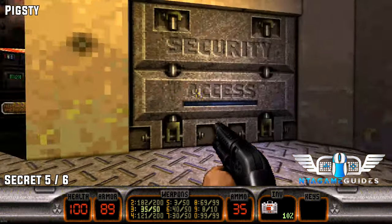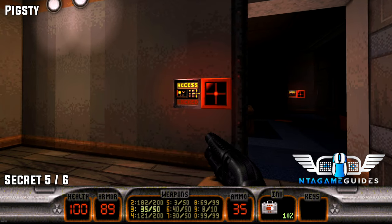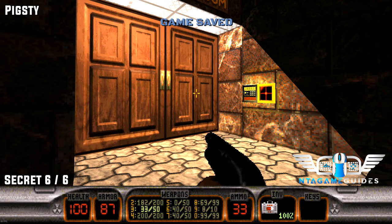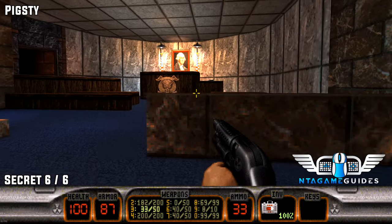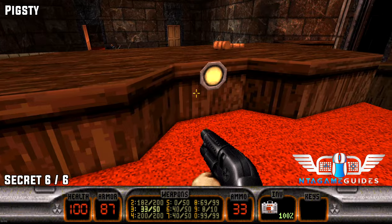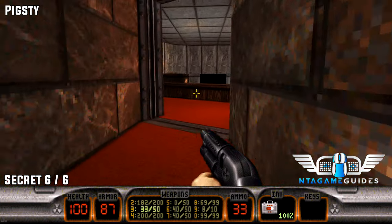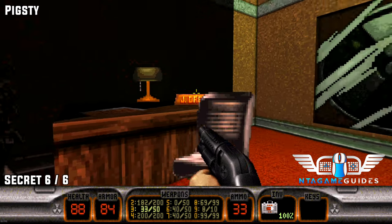Now at the very end of the level there is one secret but there are two exits. Once we get to the judge's area there'll be a switch — this switch reveals the exit to the main level. But instead we want to turn around and go into the poster to find a secret level. This will be Area 51.